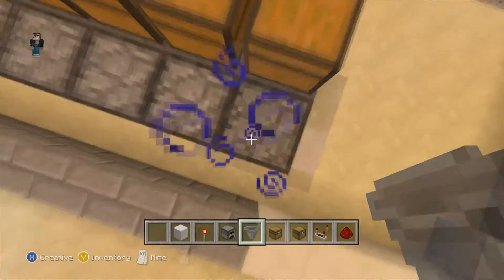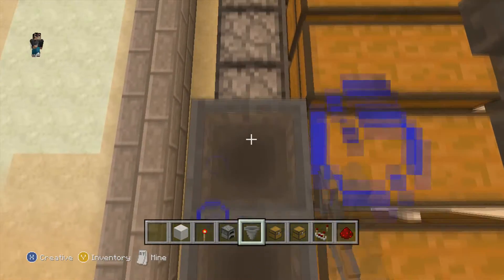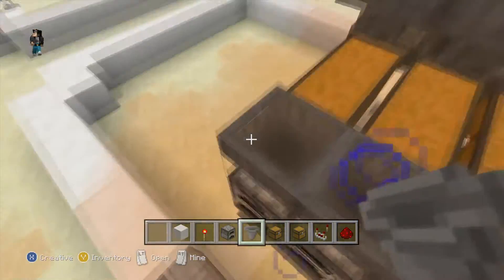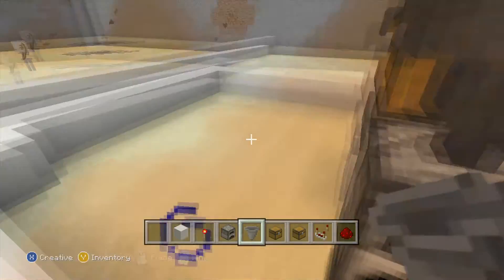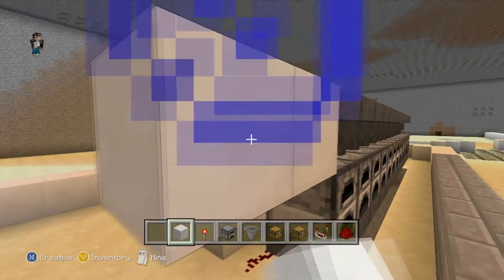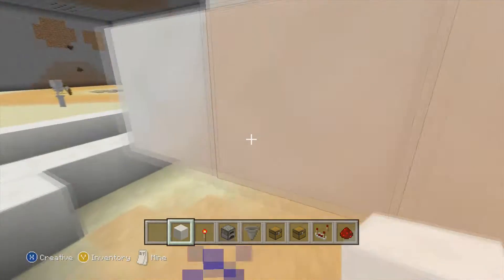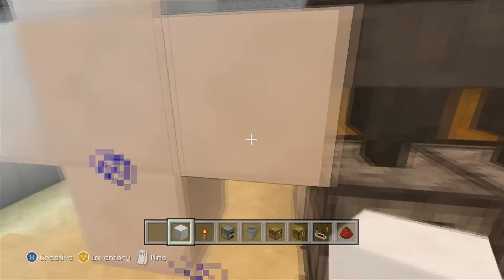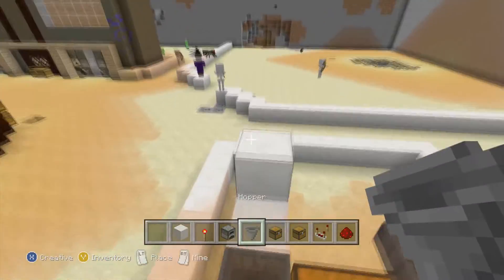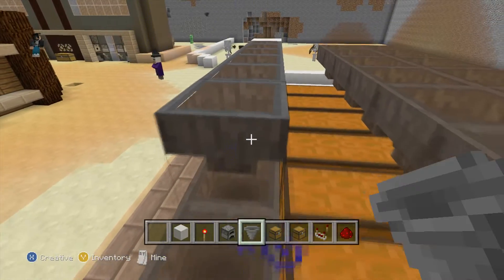So now we have our furnaces — drop a block right on top of those. It should go like this. Now we want to place another block here and make a little tier just like this. Maybe it's one block up. Anyway, we place furnaces going in that direction, just like that. We'll come back to the plus later.